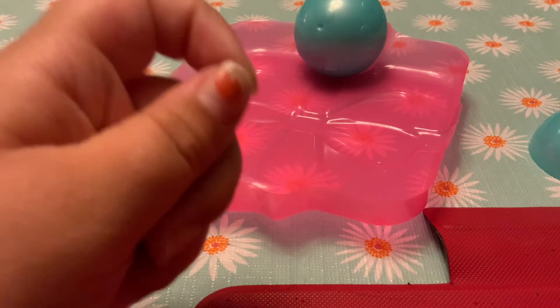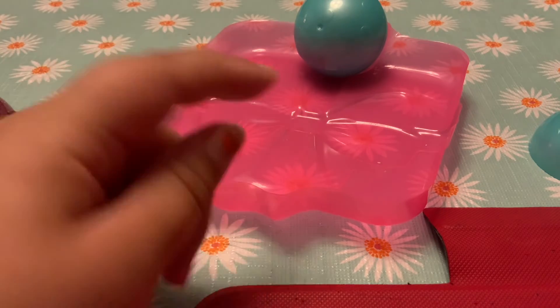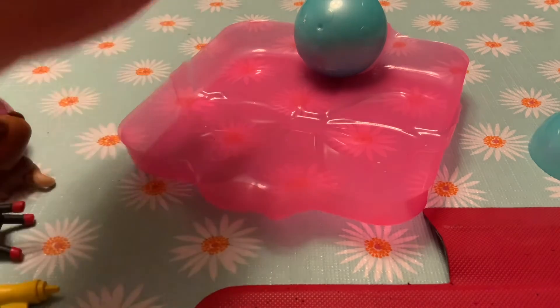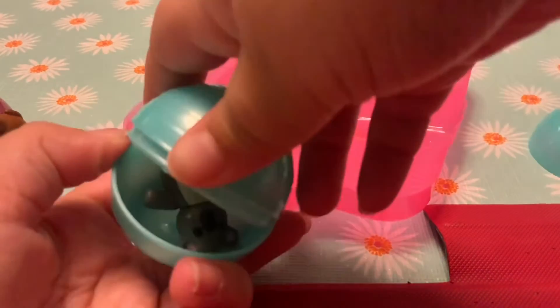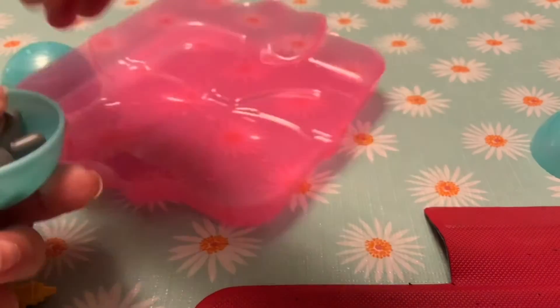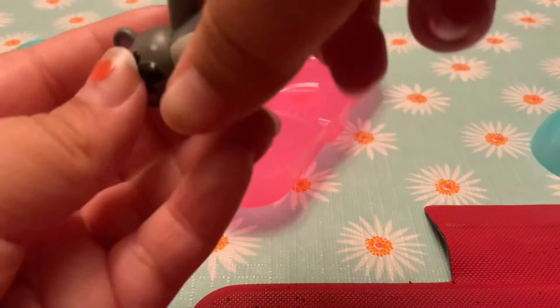I had nail polish on and it chipped off in the shape of a heart. And the last surprise egg — a koala! It's so cute!